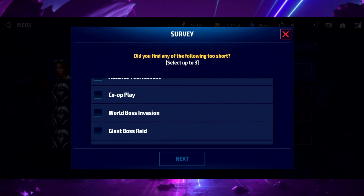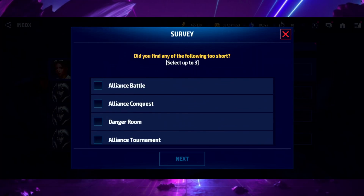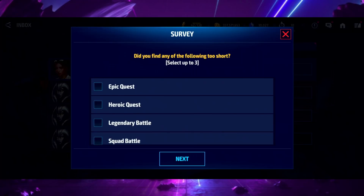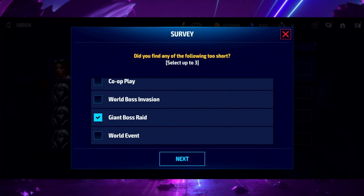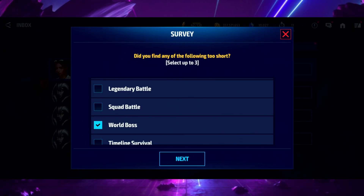What content did I find too short? I have to choose something - I'll go with giant boss raid, because right now I pretty much one-shot Galactus in about five to fifteen seconds, and Danger Room is a one-shot as well. I'm saying it's short in terms of needing new bosses, not that the mode itself is too brief.